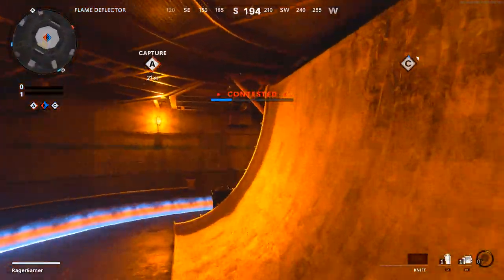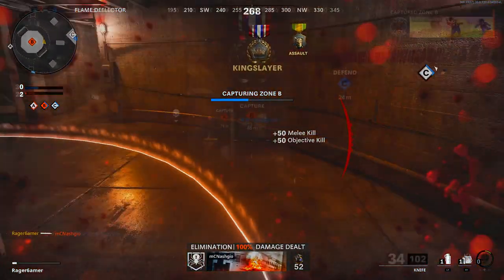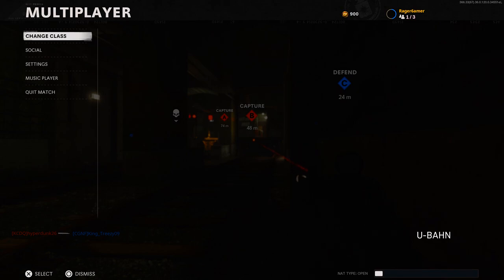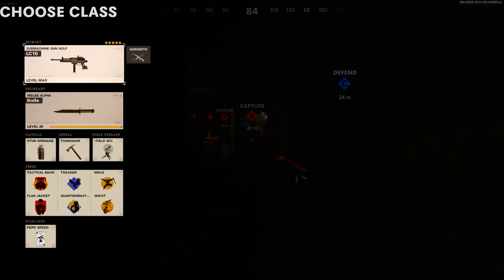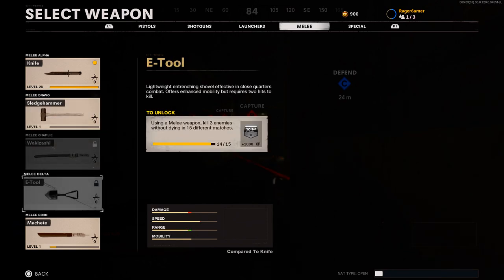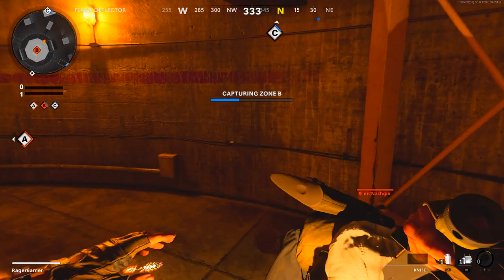You can check if your kill counted by checking the challenge progress bar in-game. Go to settings, change your class, hover over the class you want, press triangle or Y to edit it, and click on the melee weapon. Scroll down to the E-Tool, hover over it, and it will tell you how many of those 15 matches you've got a three-killstreak in. It's best to check before the match starts so you can tell whether you've gone up one point.